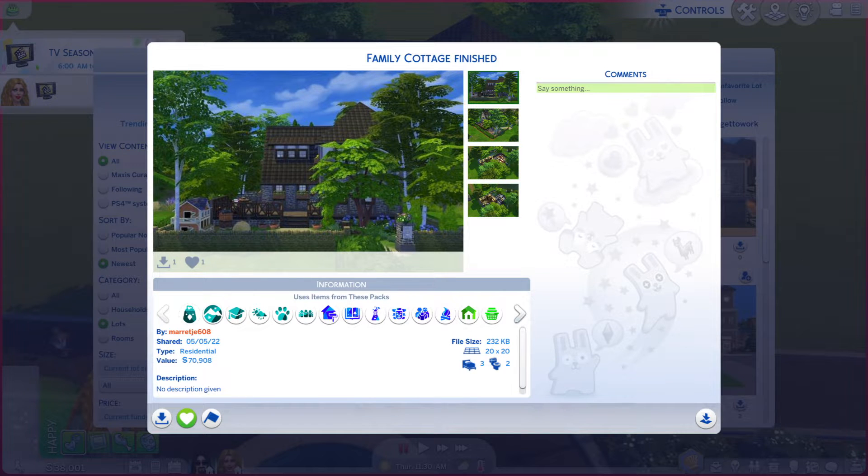Greetings, I am Harry Larry from Gary, and this is episode 1214 of The Sims 4 Gallery Lots. This particular lot is called Family Cottage Finished.